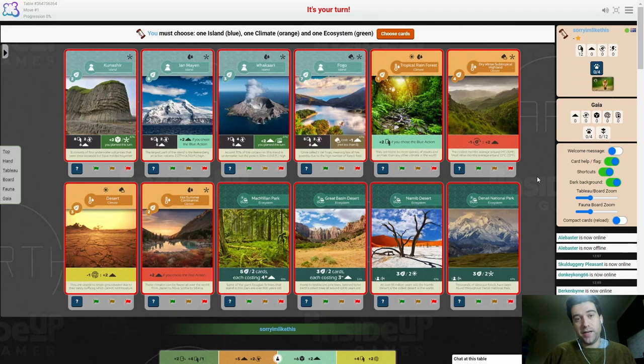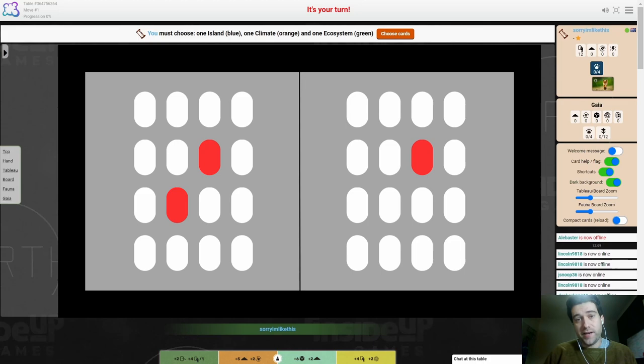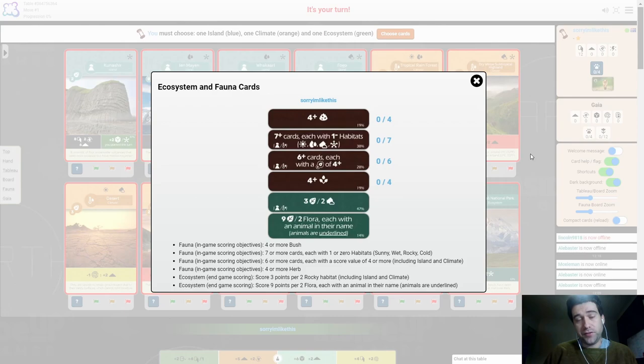There are three main reasons for why planting is good. Earth is an engine builder, and the earlier that you have cards in your tableau, the earlier you can benefit from them. Imagine I'm the first player in a two-player game. I take the plant action, then you take the red action. I plant again, then you take the blue action. Then for the start of the third turn, I plant again. I have six cards in my tableau compared to your three, so whichever action you take on your turn, I'm probably going to benefit more from it.